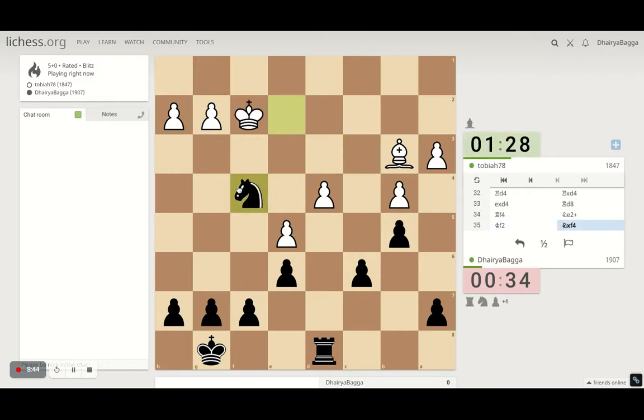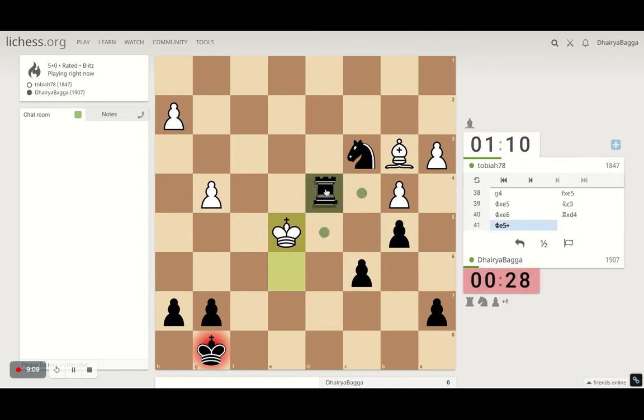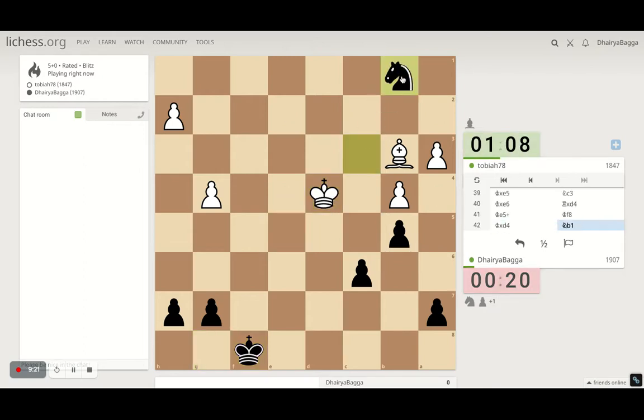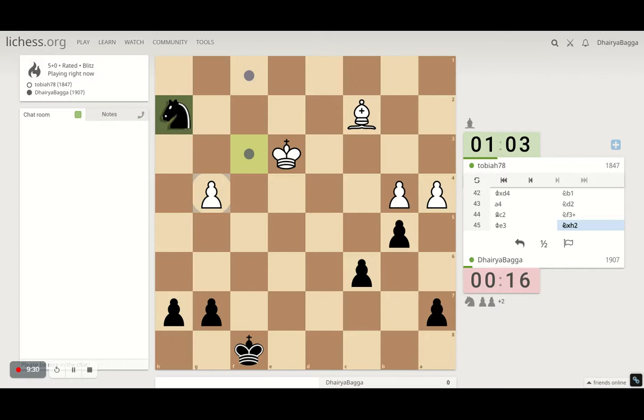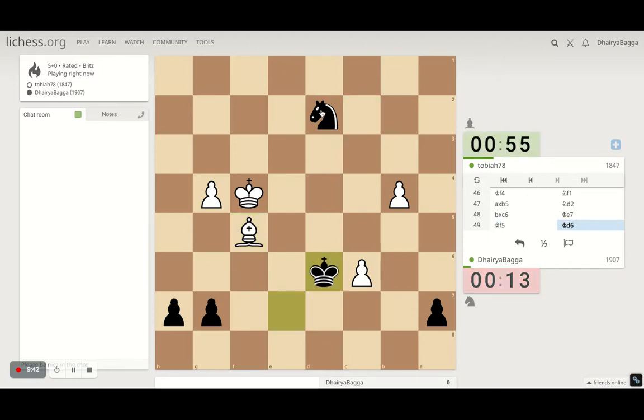I have to save the knight — give a check. Break open some file — I'll take, go here, take this. That's a discovered attack — I have to save. Go here, saves the pawn — attack the bishop, check, take the pawn. Go here, go here — I missed the pawn. Let's go and save.